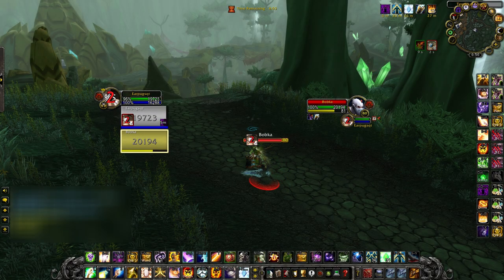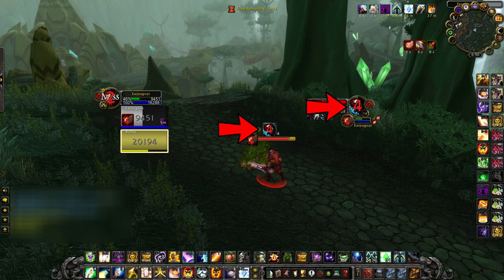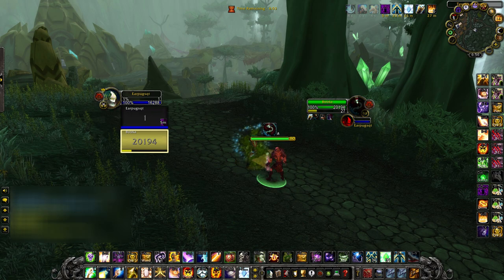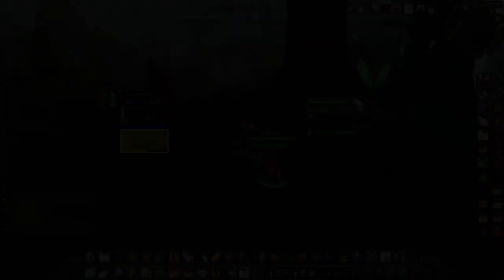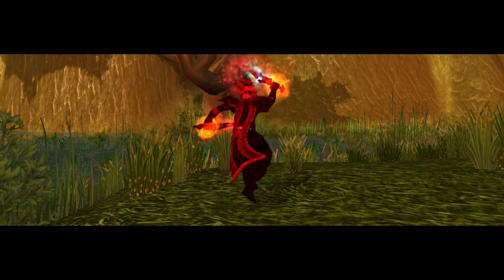The last extremely important cooldown to be aware of is Shadow Dance. This allows the rogue to use any stealth ability while not actually in stealth for 8 seconds on a 1 minute cooldown. The reason that this is scary is because it lets them spam their highest damage ability, which is Ambush. Almost all of Rogue Mage's kills revolve around this, so make sure that you are tracking it.